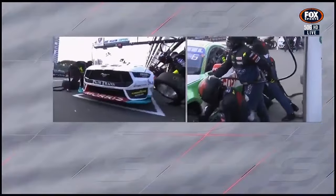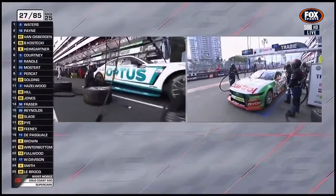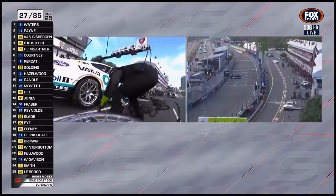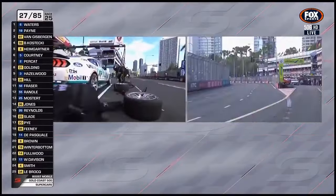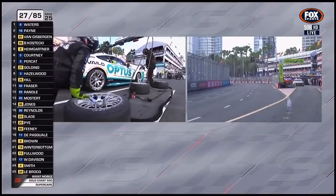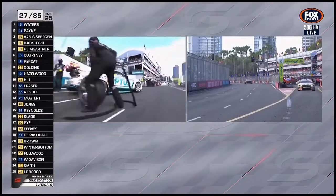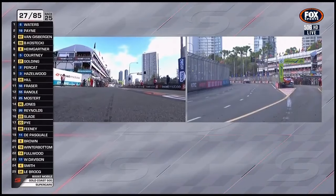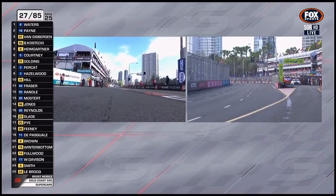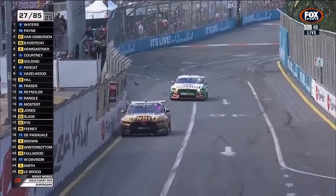They'll make a change to the back of Mostert's car when this change is done — possibly just a tyre pressure change on the incoming set. You can see the hefty scuff marks down the right rear corner of that car. It looks like David Reynolds just went by Thomas Randall — so that's actually a genuine position gain for David, who was two spots back from Thomas.